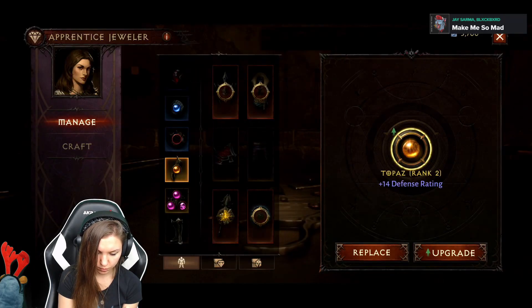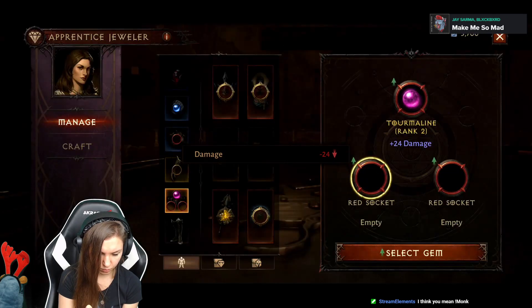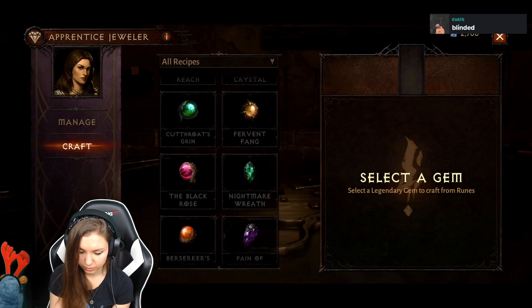Not only armor are you farming in Diablo Immortal — you also need gems. Regular gems like Topaz or Ruby, and legendary gems with special powers.